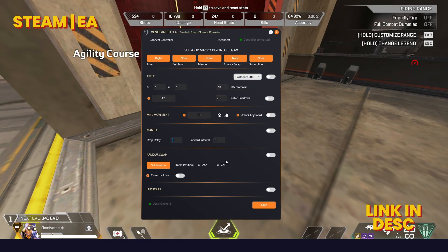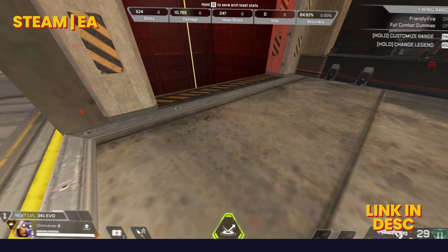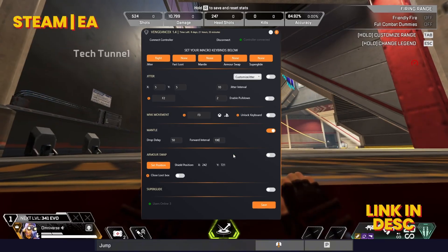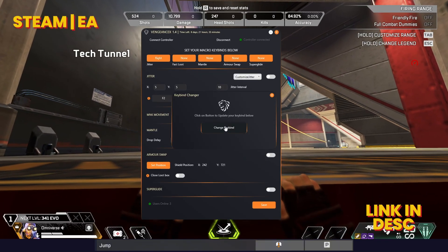Now for mantle jump. This is an updated version that is customizable if you find that it's not working. You can look up at a certain angle or look down, then press the keybind. You need P as a secondary jump bind for this to work.